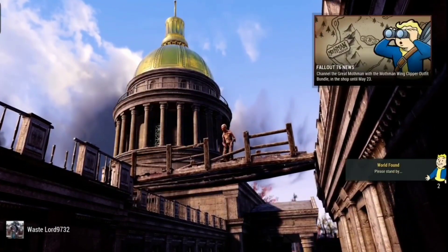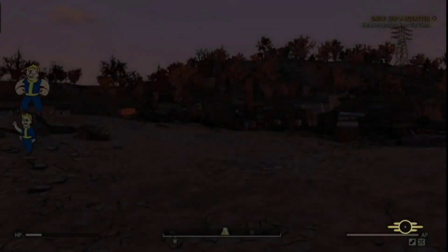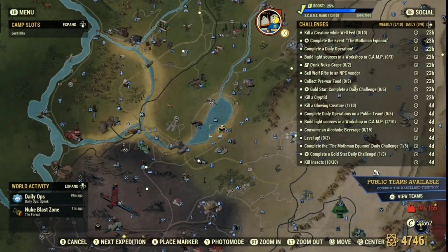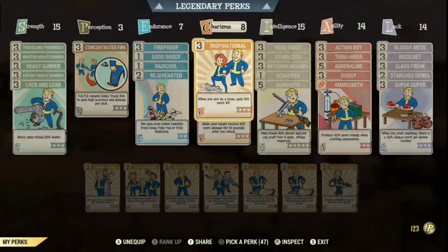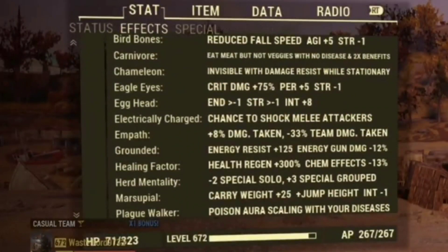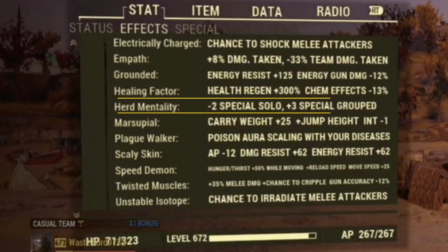The first thing you should do upon entering your world is immediately join a team. The reason you want to join a team is because it offers various benefits such as increased intelligence, endurance, charisma, and all of that — but mainly because of your perks. The perks that it's going to affect are Strange in Numbers and Inspirational. These effects are amazing and they're just going to help buff you out way faster. The second reason is the Herd Mentality mutation, which gives you a plus three to all SPECIALs when in a team.